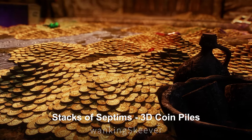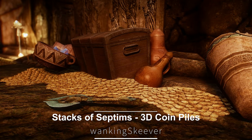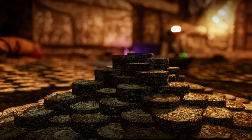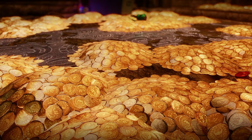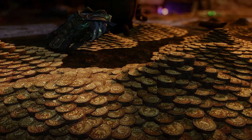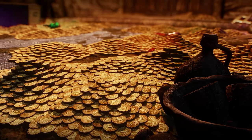Next up is Stacks of Septim's 3D Coin Piles. This mod enhances the representation of coin stacks by giving them a more dynamic 3D appearance. Unlike the previous 2D coin piles with rudimentary textures, this mod utilizes high-definition textures to add depth, making the coin stacks feel more realistic.